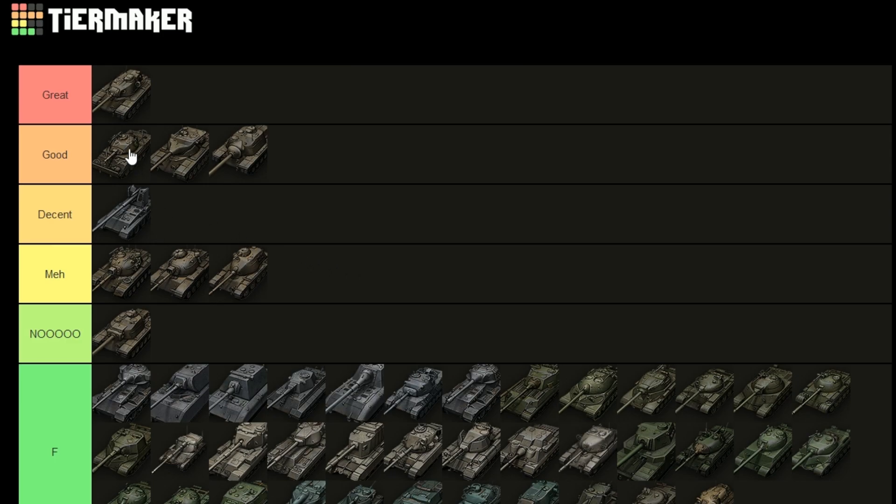The Grille 15 goes into the 'decent' section simply because it doesn't have quite as much potential as the T57 or the Sheridan — you're more limited by the horrible traverse speed and the quite large size of the vehicle, because it gets spotted easily. However, if you're a good player you can make this thing work perfectly. I play it like a light tank basically.